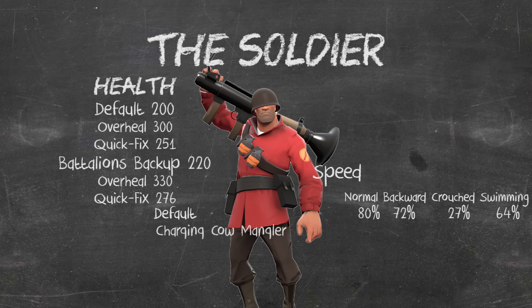When using the Charge Shot with the Cow Mangler during charging, his speed is greatly reduced — his normal and backwards speeds are actually identical at 27% movement speed. The only other times normal and backwards speeds are the same are when a Heavy is spun up with the Brass Beast or a Sniper is scoped. While charging, crouched speed is 9% and swim speed is 21%.